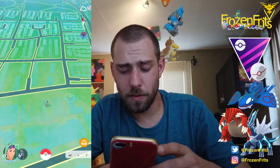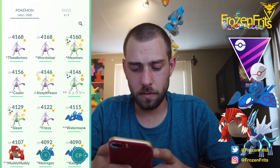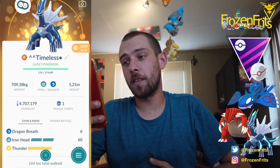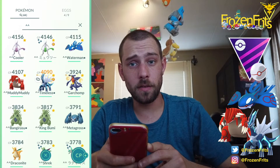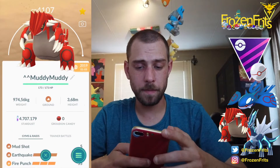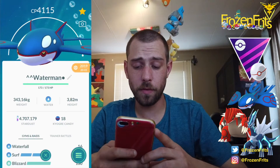Hey guys and girls, today we're gonna do some Master League battles again. We're gonna use Dialga with Dragon Breath, Iron Head, and Thunder - Thunder because we need to look out for those Kyogres. We're gonna bring Groudon with Mud Slap, Earthquake, and Fire Punch that I just Elite TM'd, and we're gonna bring Kyogre with Waterfall, Surf, and Blizzard.